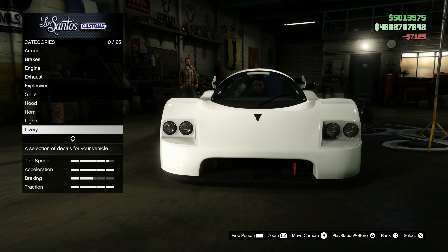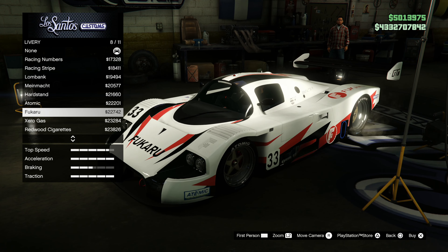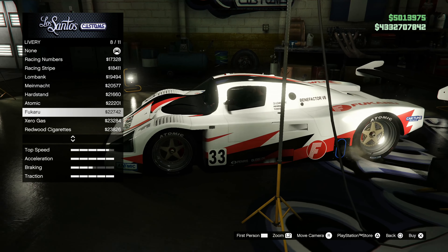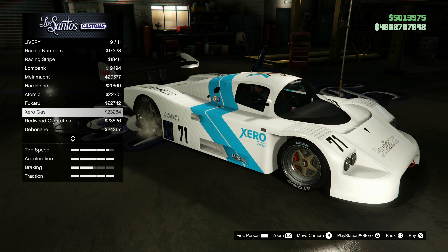For the headlights, let's go with xenon headlights. For the livery — okay, I kind of like these. Some of these are actually pretty clean. Oh, I really like this one actually. I like this one as well — that'll look nice. I think I might go with this.